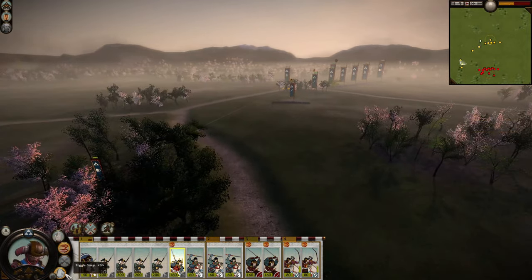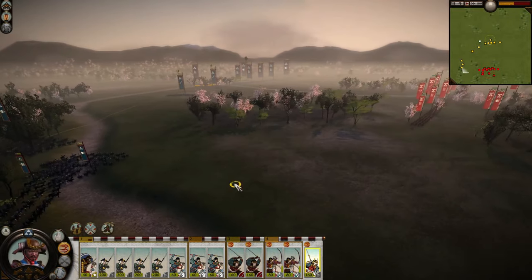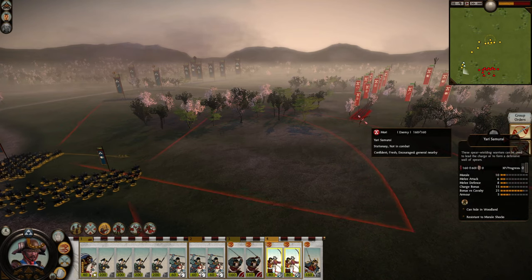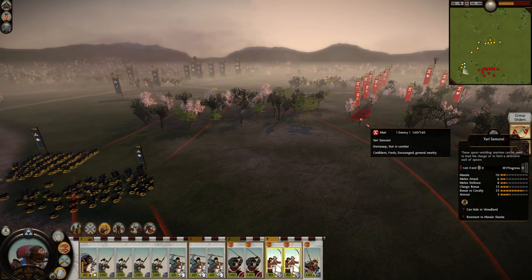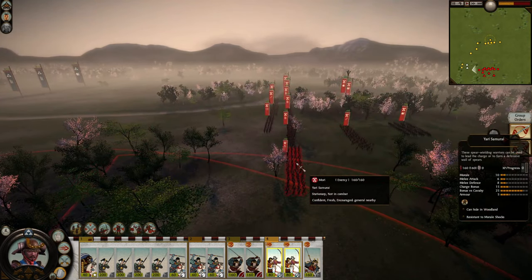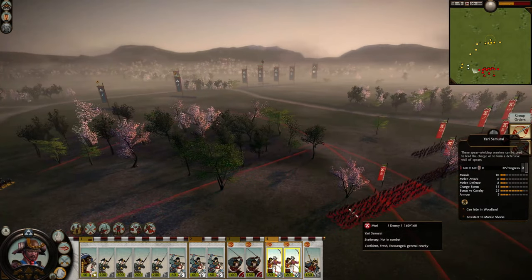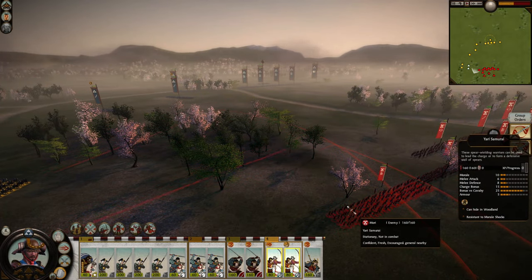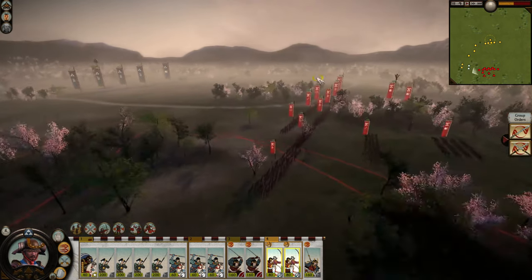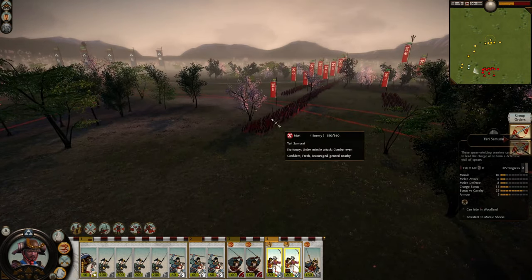I'll bring the yari samurai out as well, just as an anti-cavalry deterrent. I'm going to make sure they walk, because that's more conducive to them firing — I don't want them to pull away the bows though. Yeah, just stop right there and start targeting the yari samurai; they should start pulling away too.